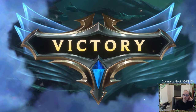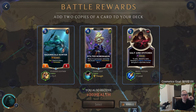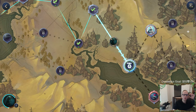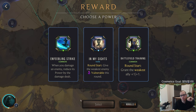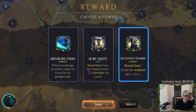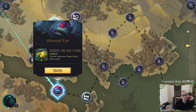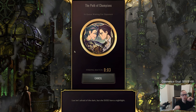Now that we've defeated Sejuani we get to reset our nexus health. Man, the Pike deck whenever you have this power that everything's lurkers, it's really powerful. Either one of these we'll take the scout thing - scouts are probably pretty cool. We don't really have rerolls left. Round start grant the weakest ally plus-one plus-one, or the weakest enemy vulnerable. I think I'm going to do Battlefield Training - I don't really care if they're vulnerable or not. This is champion item. I want to just buff up Pike more because I want more Pikes - we never draw Pike.